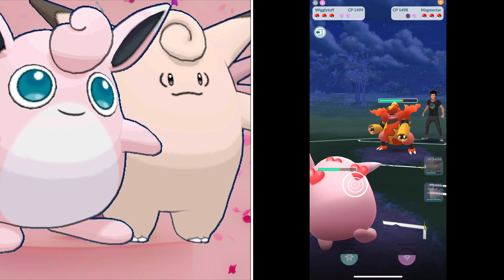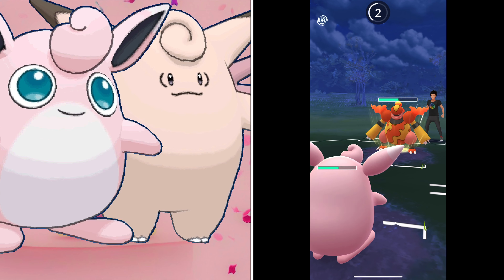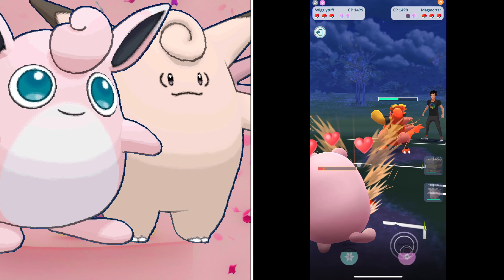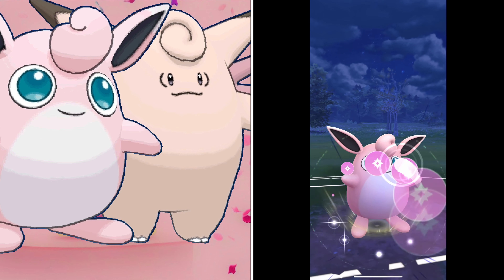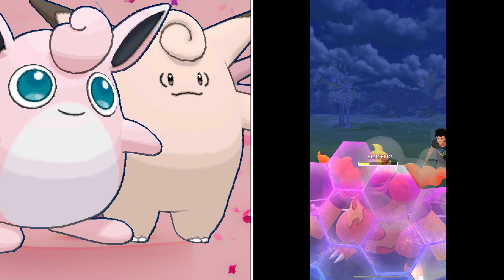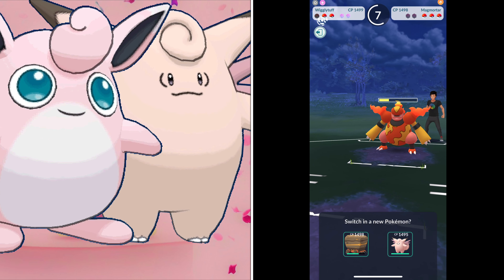I didn't power up a Shadow Vileplume — it's all right, but there are a lot of fire types out there and it gets countered heavily. I have been using Wormadam Trash, which is fairly good, but again the fire types are a problem. I need that Luvdisc to make that team work, but I'm not going to worry too much about this league — it's just a bit of a mess around by Niantic.